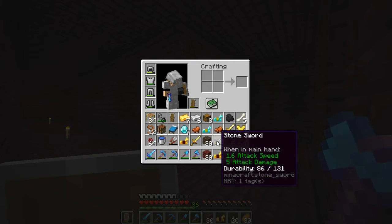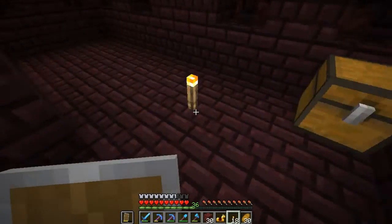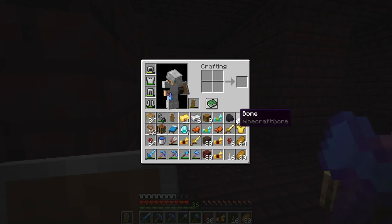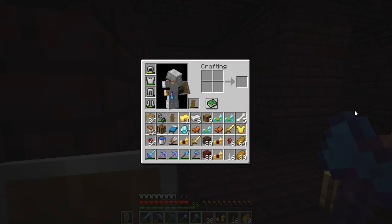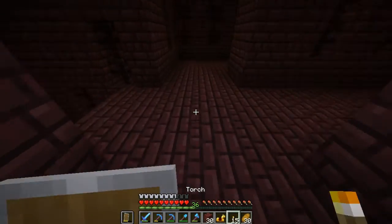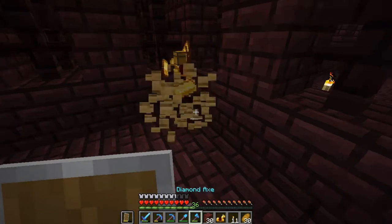I feel like I'd kill a wither easier than I'd kill the ender dragon. Do you guys think that as well? Maybe you find the wither easier to kill. I haven't really fought many withers in legit survival, thinking about it. But we'll definitely do it in this series — we're definitely going to do this legit. So we'll do that, and then we can get a lovely beacon. And then I want to start a big old mine underground.